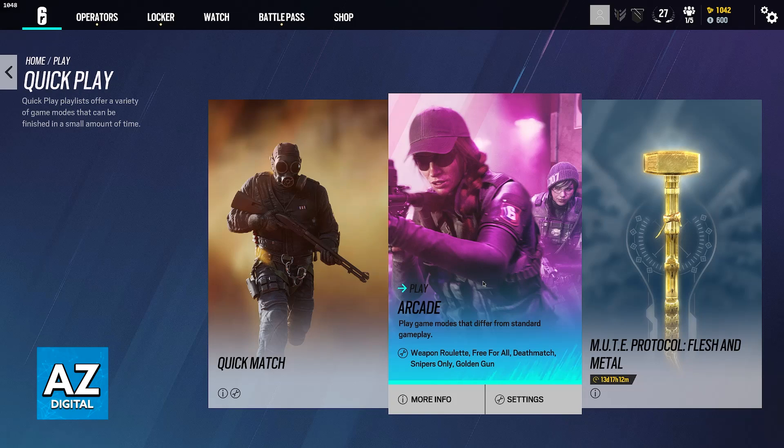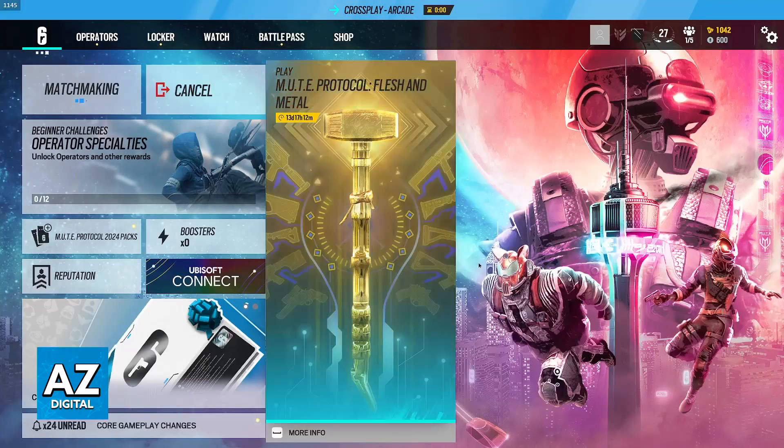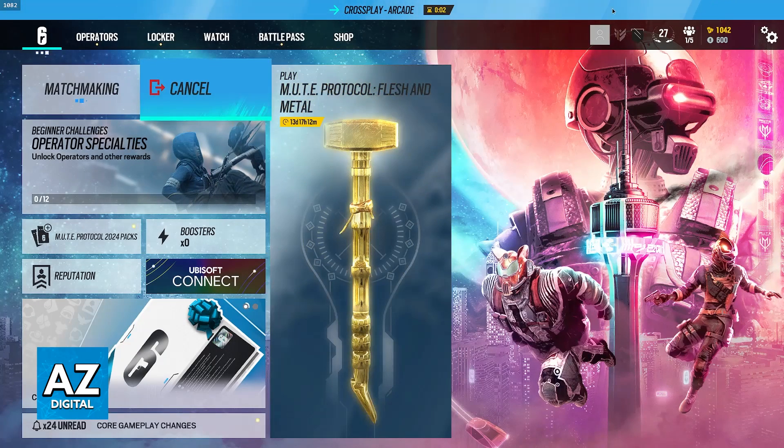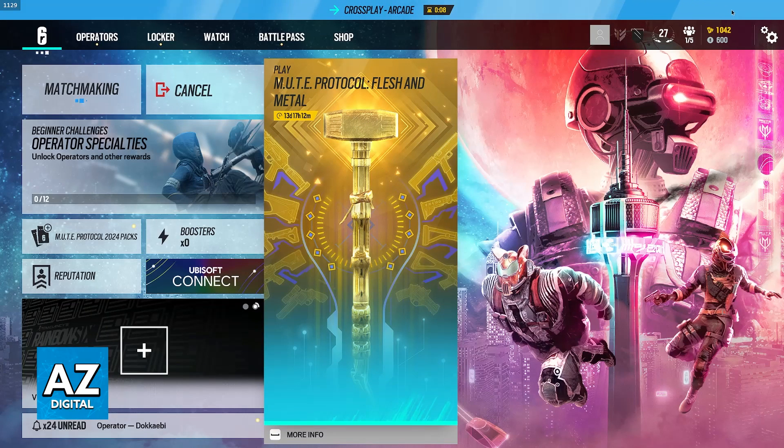In the Arcade, you have Weapon Roulette, Free For All, Deathmatch, Snipers Only, Golden Gun, and so on. When you click on any of these modes, usually you will be immediately put into queue. As you can see right here, I am queuing for Crossplay Arcade, and you will be able to join any lobby through this method.